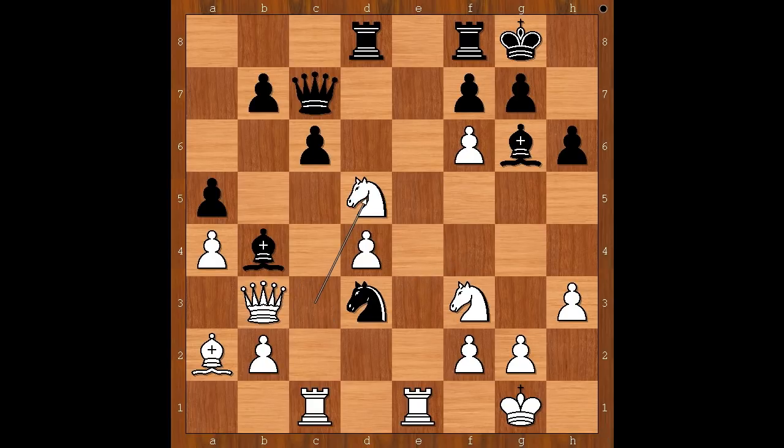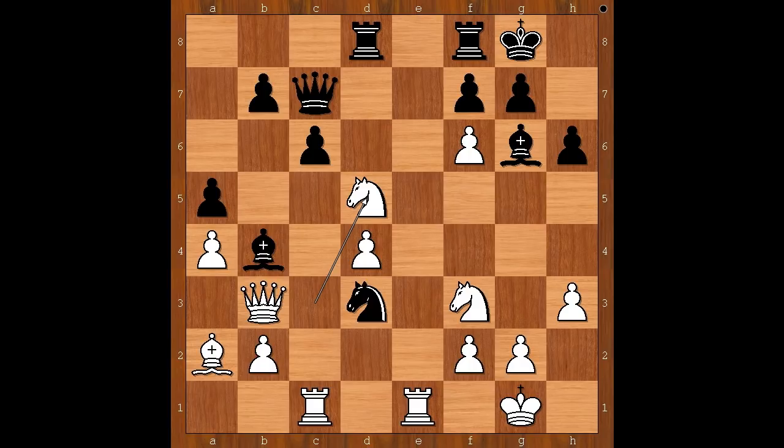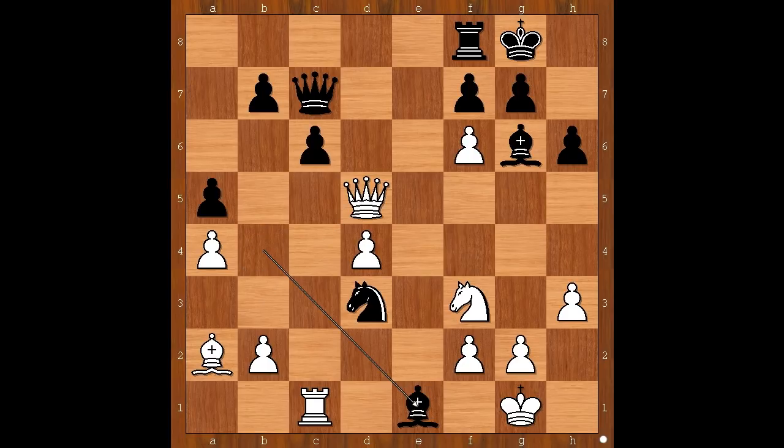Knight to d5, attacking the queen. The pawn on c6 is pinned. Black to move. What would you do in this position if you had the black pieces? Please pause and find the best move for black. Ivanchuk played rook takes on d5. Queen takes rook. If pawn takes queen, rook takes queen on c7. Ivanchuk played bishop takes rook on e1.